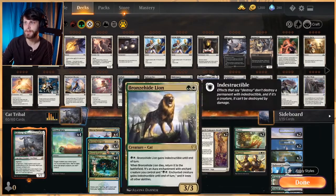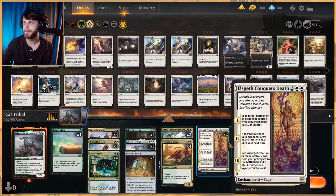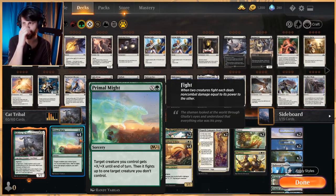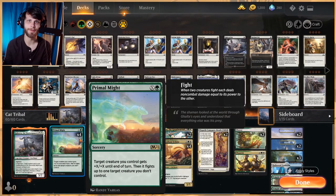We've got quite a number of cards from the new set which I think is really interesting. The first one is Primal Might — I kind of glossed over this card if I'm being honest. It looked like just a glorified combat trick, but it's not — it's a sorcery. It's X and a green: target creature you control gets +X/+X until end of turn and then fights up to one creature you don't control. So this really is just a removal spell for this deck, and it's also a nice pump spell that can win the game very quickly.